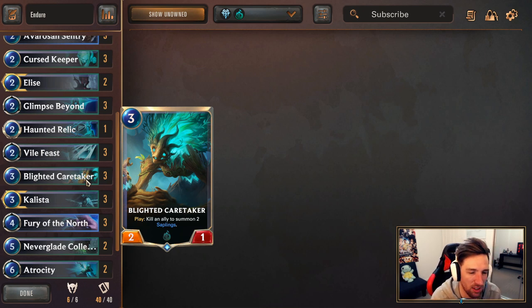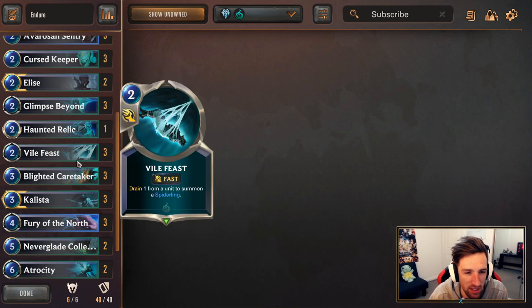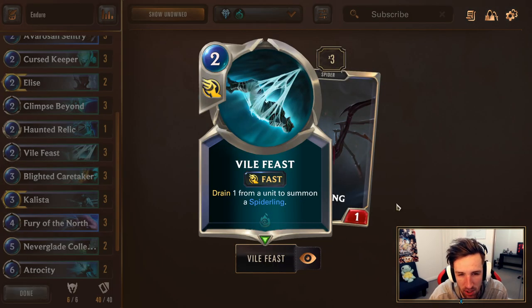It's as easy as curving out, playing it on attacking odds, and killing a unit to hit your opponent's stuff. But if you're not on attacking odds, you really have to think about this card. Don't keep it in the mulligan unless you've got something to activate it — like some sort of curve. 3x Vile Feast, pretty good all-around Shadow Isles card.